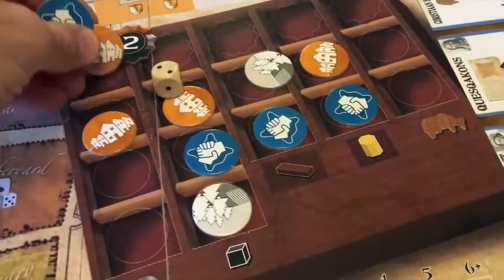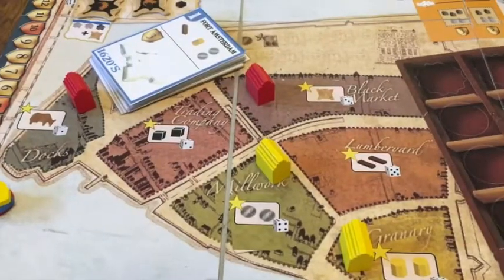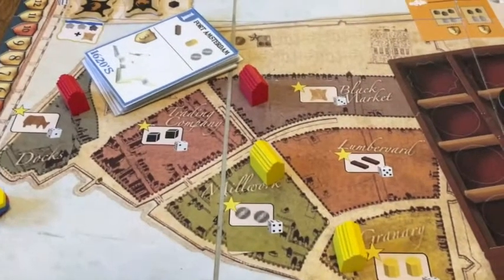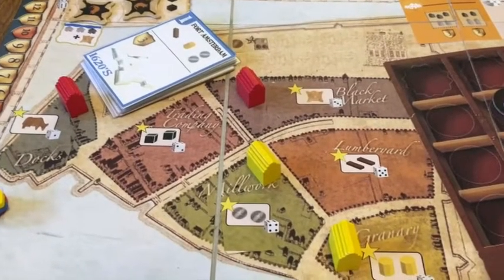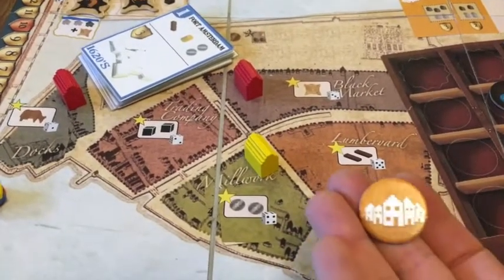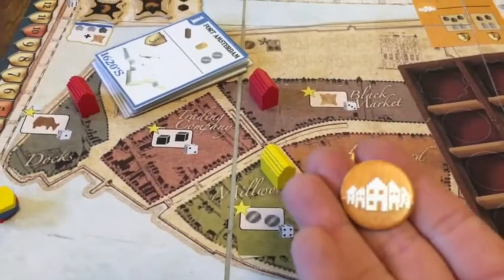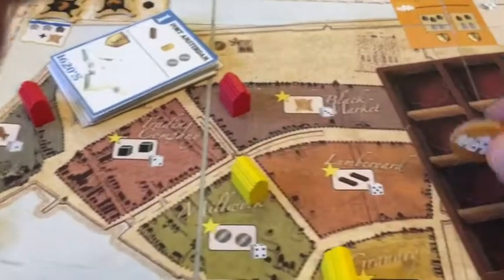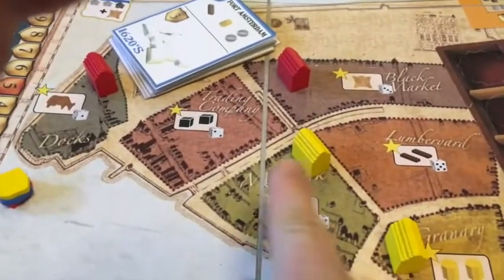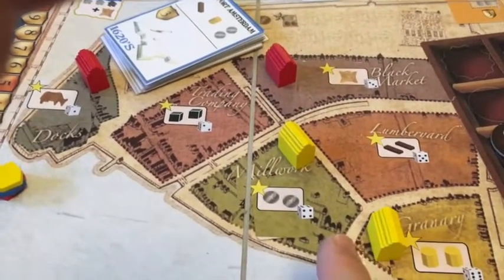You play the game pretty much the same way you would normally play against other players, but the dummy player follows a few specific rules. In the city, when they have a city action token, they check if they can score at least ten points and more than you in an election.